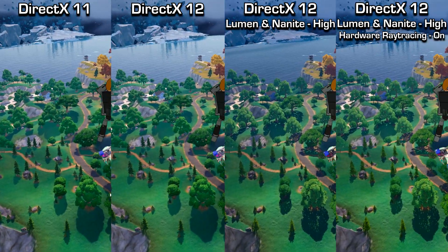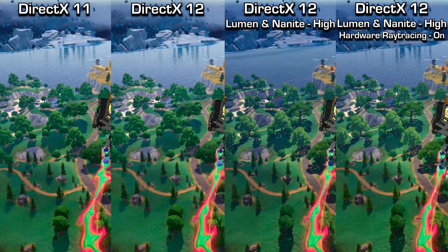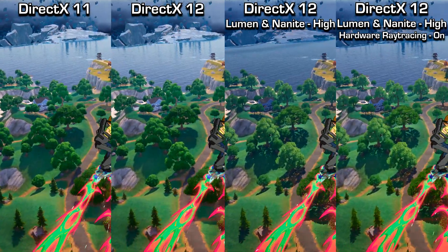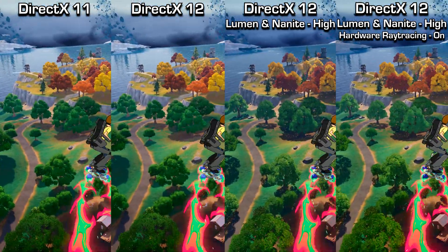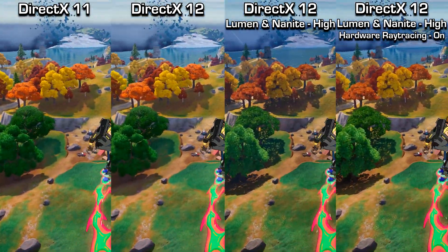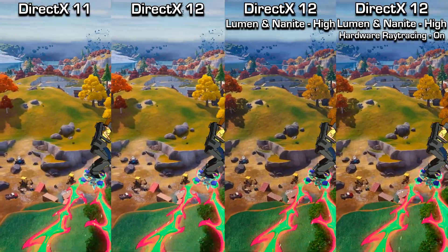As we fly down to the ground, just look at the amount of detail in the shadows — it's completely night and day. For some reason there's a reflection in the sea missing from some of the rocks floating in the sky on the Lumen and Nanite one, but not in the screen space reflections one, which I find slightly odd.